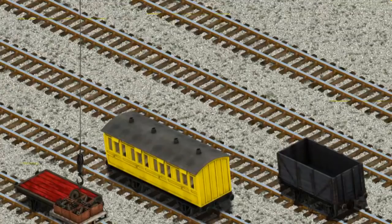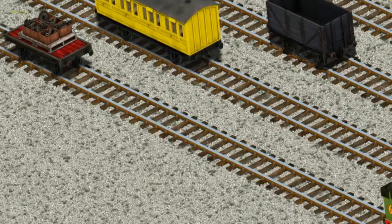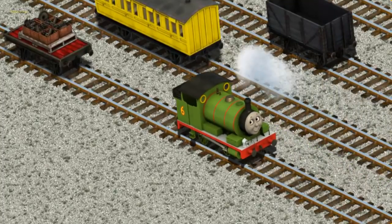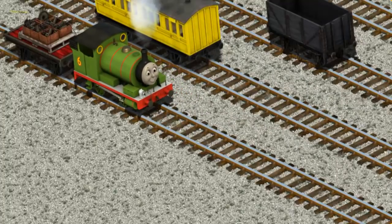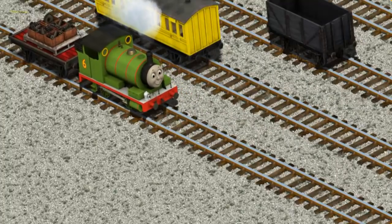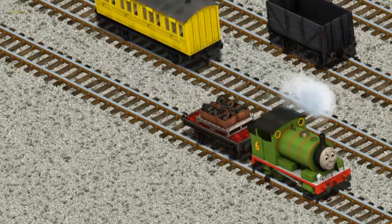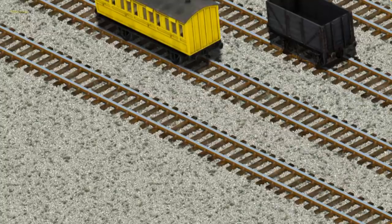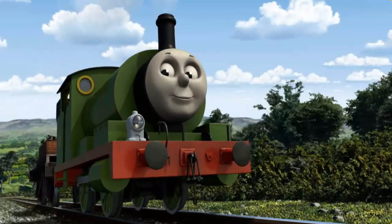Now the cargo must be loaded. Help Cranky find the red flatbed. Percy pumped his pistons and puffed out of the docks.